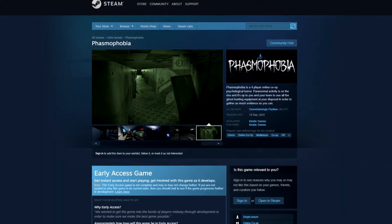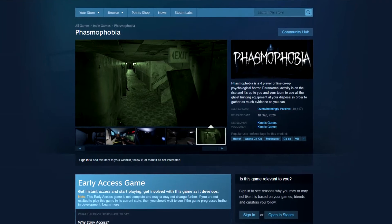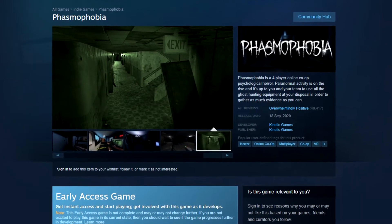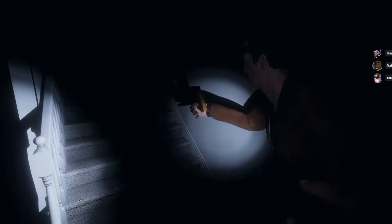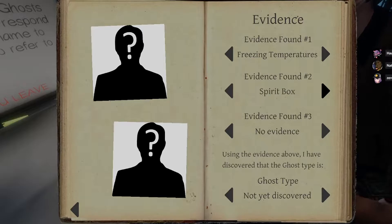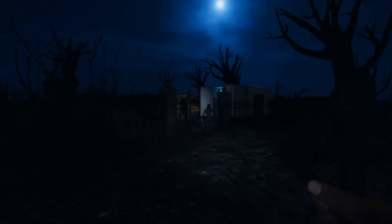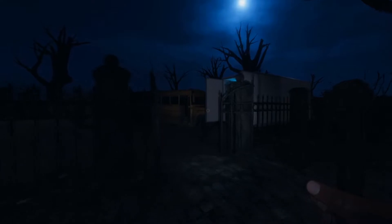Today's game is Phasmophobia, a co-op ghost-hunting psychological horror game where you and up to three friends set out to various locations to have encounters with the paranormal. The goal of the game is to seek out ghosts and all manner of other plain beings. You don't necessarily need to catch them — more so document as much as you can to earn some cash, which can be used for more equipment for future adventures. It's an interesting concept that takes the idea of both horror and ghost hunting and makes for a fun ride.